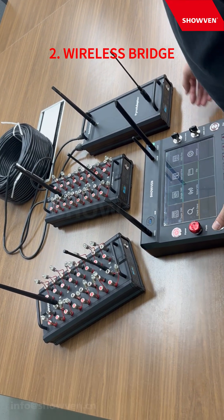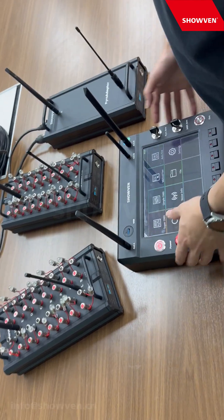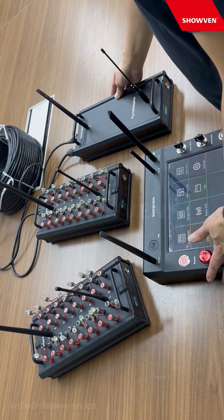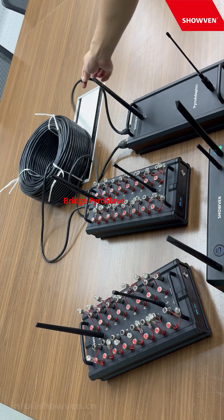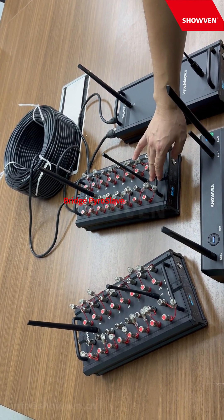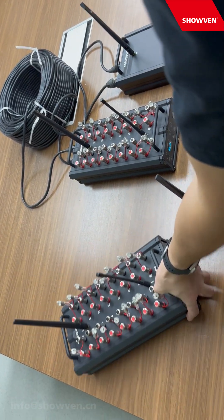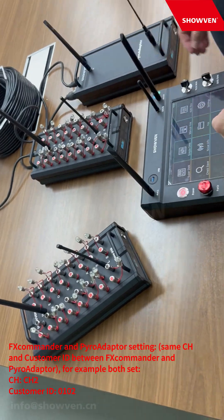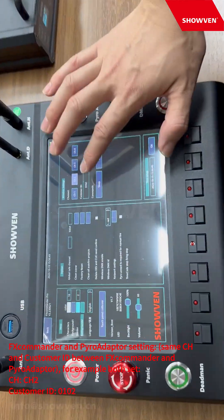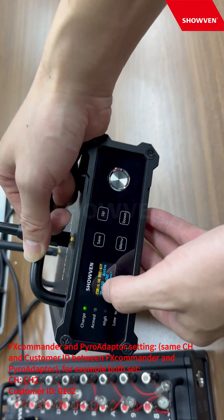Now we show you the wireless bridge function. For this function we need the FS commander, and it communicates with the pilot adapter through wireless communication. The pilot adapter then communicates via cable with a pilot slave that is set as a bridge. That bridge pilot slave will then communicate wirelessly with the second pilot slave. In this way, we should set the same ID between the FS commander and the pilot slaves.